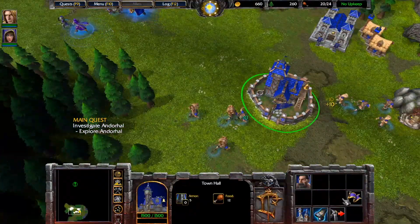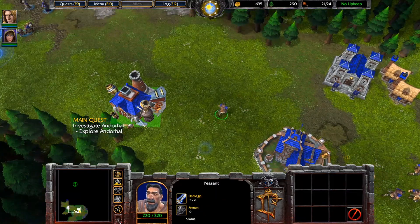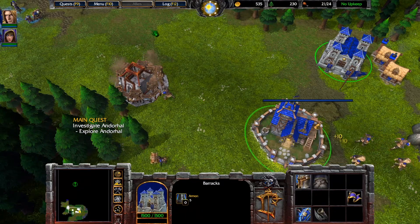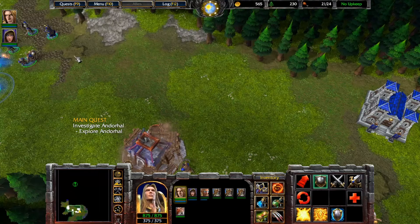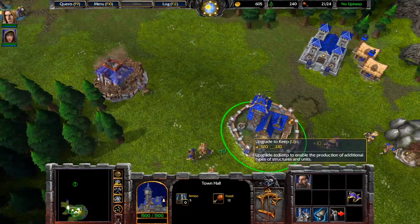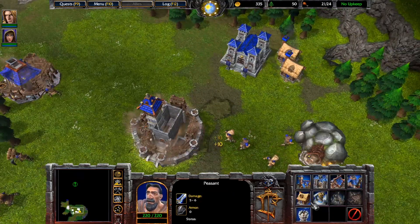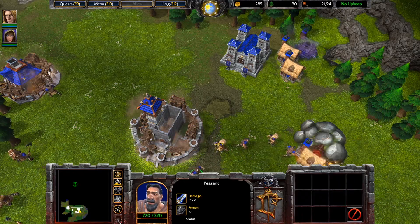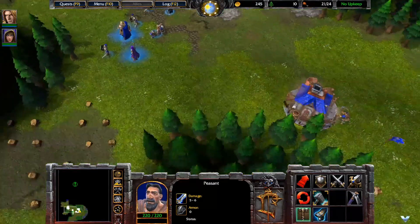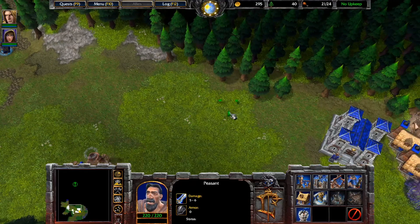Let's go check out this area and also check out our base. One more peasant, I think. A little blacksmith, because we want some upgrades and we want to get riflemen, which are unlocked now. We have a mortar team and a priest, and we have tier 2 as well, so I think that's enough people. Let's go straight to tier 2, get some better units, and build some farms because we are supply capped. I think we should also get a lumber mill just in case we have to get towers.